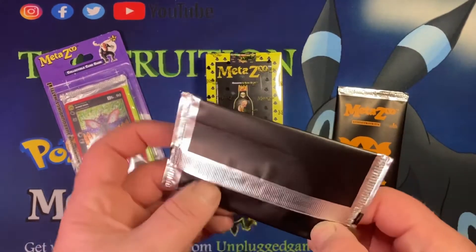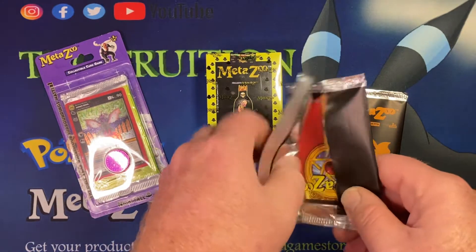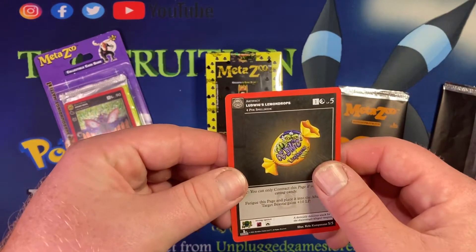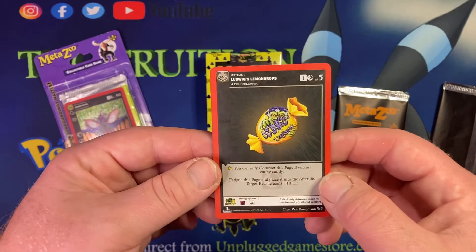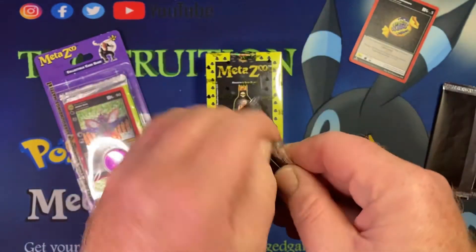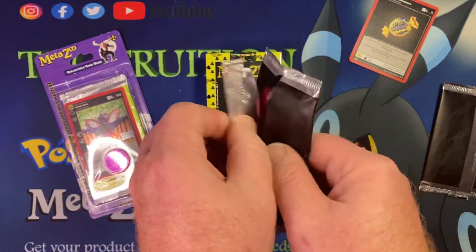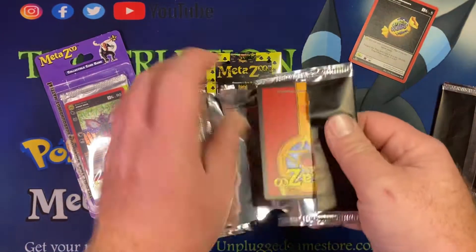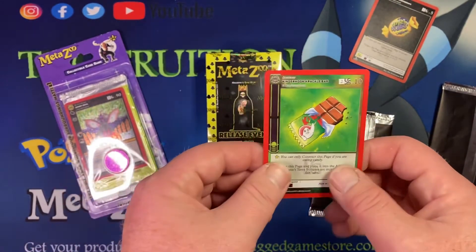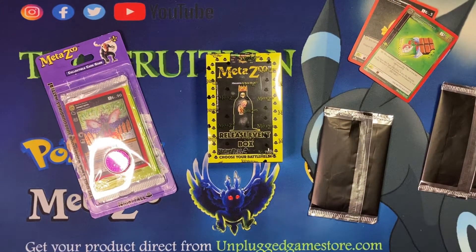Let's get into the Halloween promos — these are my last two. I was really hoping for something special. We got Ludwig's Lemon Drops, which is pretty cool — I really like that artwork, even though it's on the hollow. Let's see the next one: Kinder Hook Crackle Bar — that's pretty cool, I really like that one actually.